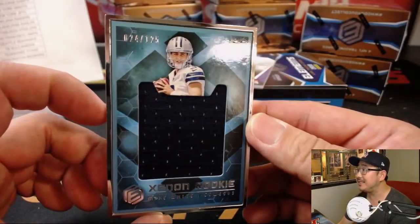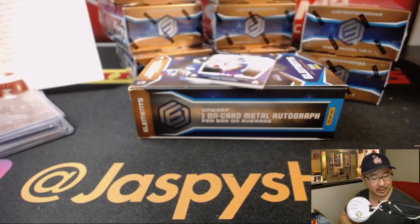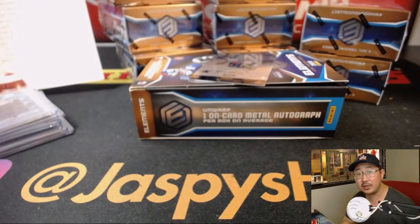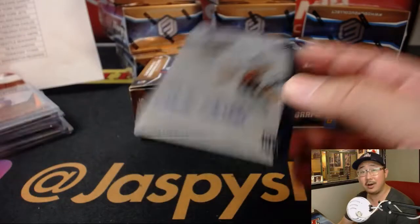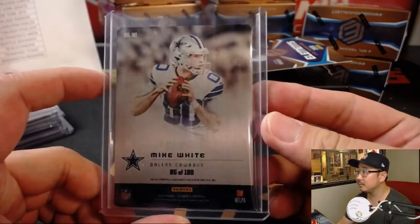We've got Mike White, Xenon rookie relics, 24 out of 125. I haven't used BCW as much, so I couldn't really say if Ultra Pro or BCW is better — it seems to be about the same. There's Kyle Lalletta, rookie titanium, 265 out of 350. The Mike White goes to the Cowboys, James, with the boys. And the New York Football Giants, Sean Bratton, with the Giants. There's Mike White again — on metal autograph. I like it, James.